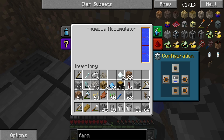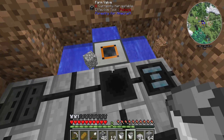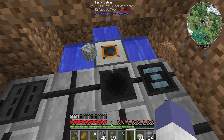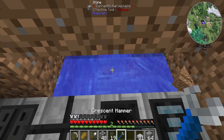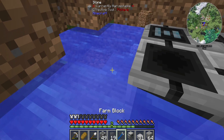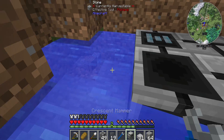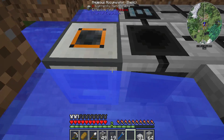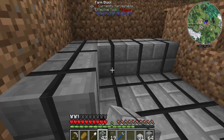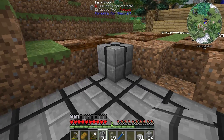Did I seriously put it with that one facing the wrong way? Okay, that's fine, I can fix that. That's not where I wanted it at all — give me the acquies accumulator. That's the valve, right. Put the farm block back down and we continue on with the farm block structure in the middle. Little hiccup there, it's fine though, let's move on.